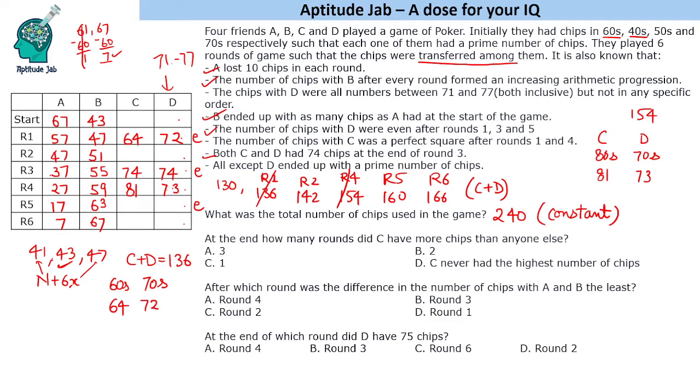We have now covered D values 72 and 74 for even rounds. The remaining even value is 76, so D equals 76 after round 5, giving C equals 84 (since C plus D equals 160). For D's starting value, the remaining unused values are 71, 75, and 77. D must have started with a prime number in the 70s; 71 is prime and 73 is already used, so D started with 71. This means C started with 59 (130 minus 71), which is also prime.